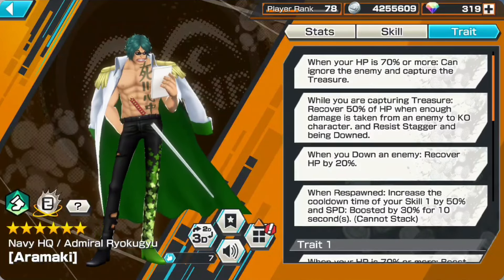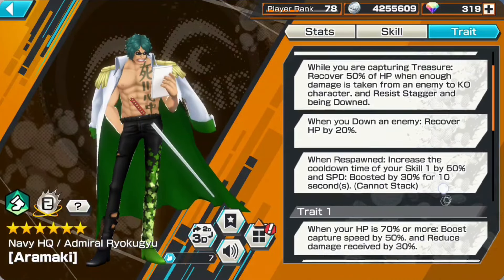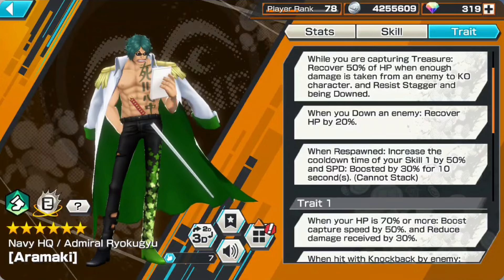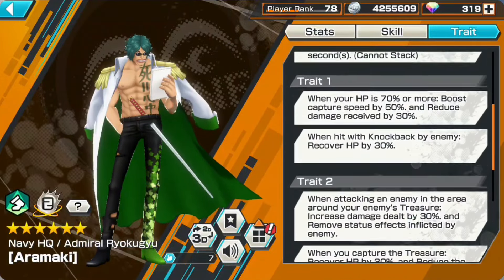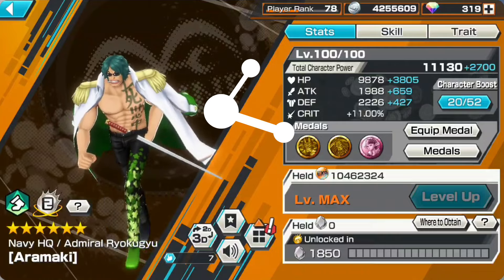Character traits let you capture treasure and ignore your enemy by having more than 70% HP, and there are lots of traits that help you regain HP by getting knocked back or knocking your enemy down. Green Ball is definitely a really good unit, but I wouldn't say he's broken. He can't really fight anybody — I just recommend you focus on capturing treasure and you will win games with him.